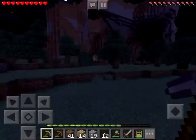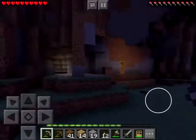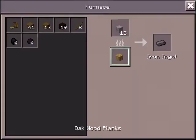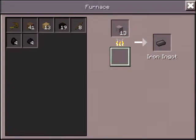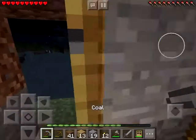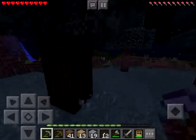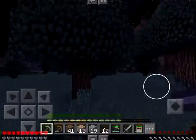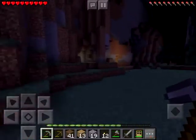I did set it to peaceful last episode but once morning comes I'll set it to easy. Alright, we got some stuff smelting. Let's just put two pieces of coal in there and wait until I get two pieces of iron so I can make some shears, get some wool, sleep the night and skip to morning. That sounds like a good plan.